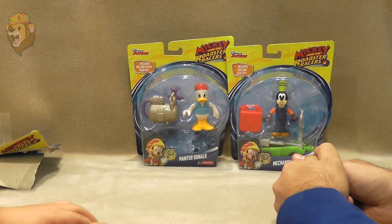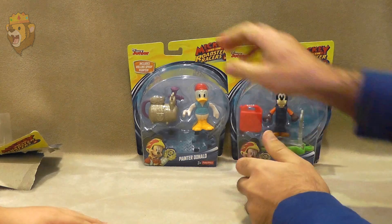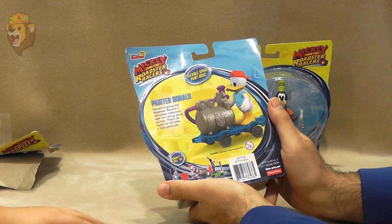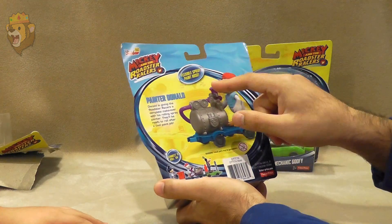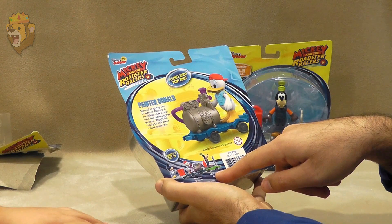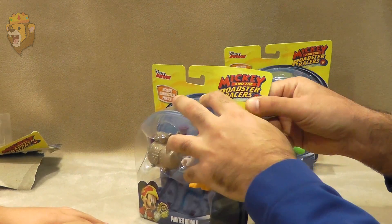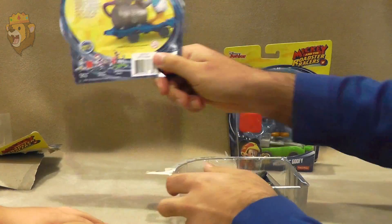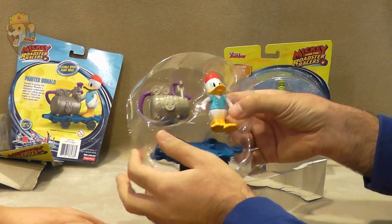And who do we have next? We either have Painter Donald or Mechanic Goofy. Painter Donald. Okay, Painter Donald. Donald is giving the Roadster Racers a complete makeover with his rolling spray painter. They'll be ready to roll after a cool paint job. It has a flexible paint hose. This is actually going to be neat because they all kind of go together as well. So let's open this one up, and let's save the back in case we need to look at him again. Let's see what we have here for Painter Donald.